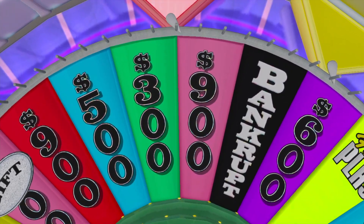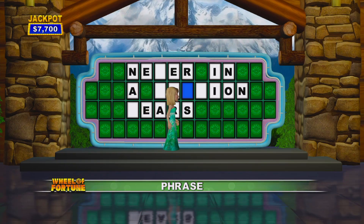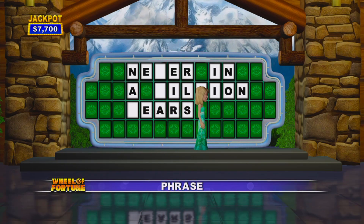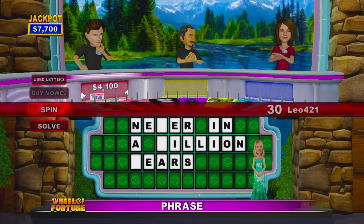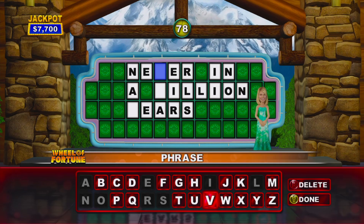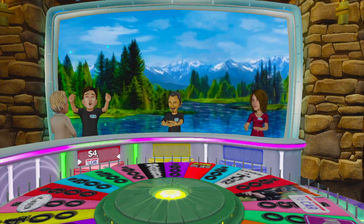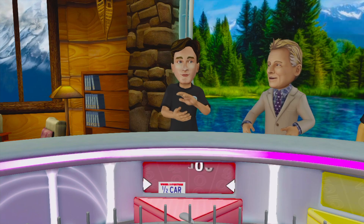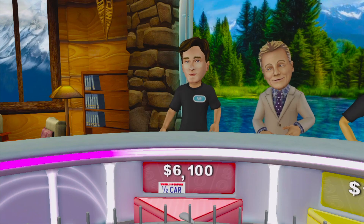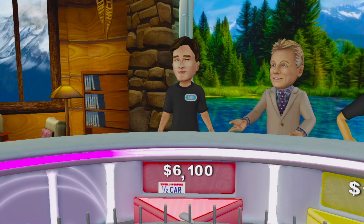Nine hundred. We've got two letters for you. Let's get those up there. Player 1 is choosing to solve the puzzle. That's it! You've solved the puzzle and that takes you a little bit closer to winning that car. We've still got a lot of stuff to give away — we'll spread it all around. Come on back.